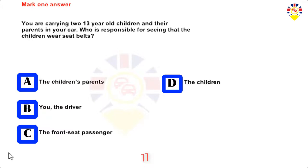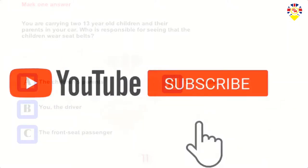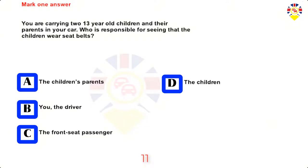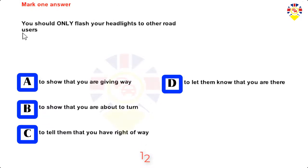You are carrying two 13-year-old children and their parents in your car. Who is responsible for seeing that the children wear seat belts? The children's parents, you the driver, the front seat passenger, or the children. Answer: You, the driver.